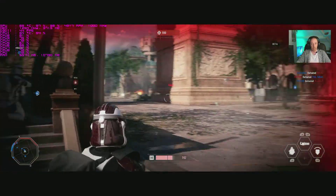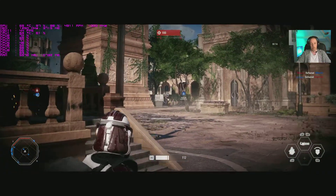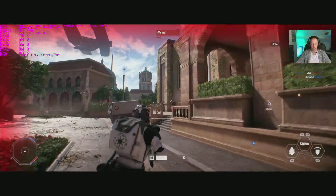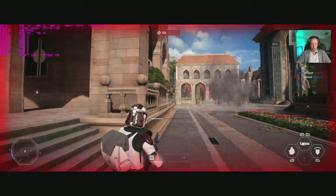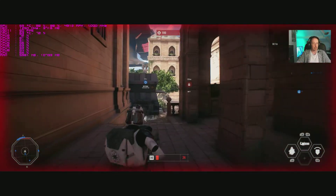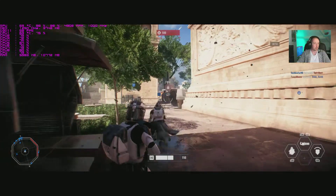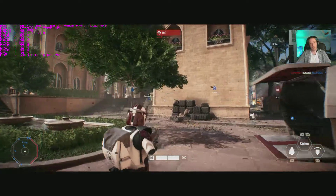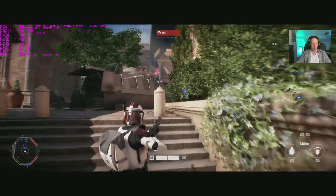On PC multiplayer, go with mouse and keyboard because the controller is too slow. It's a very good-looking game — the atmosphere is captured very well. We're sitting at 58 FPS, dropping to around 45 at the lowest points. On the Auto setting — which was pretty much Ultra — we're using 11GB of normal RAM and 3.8GB of VRAM.